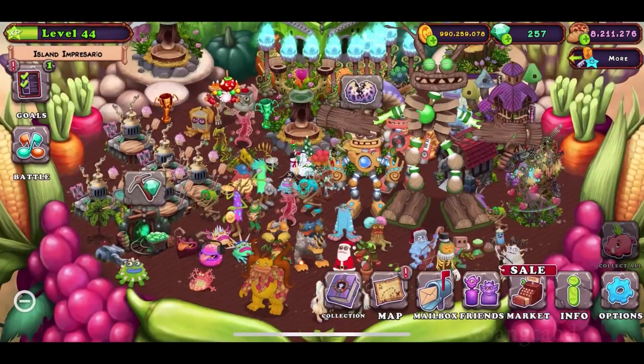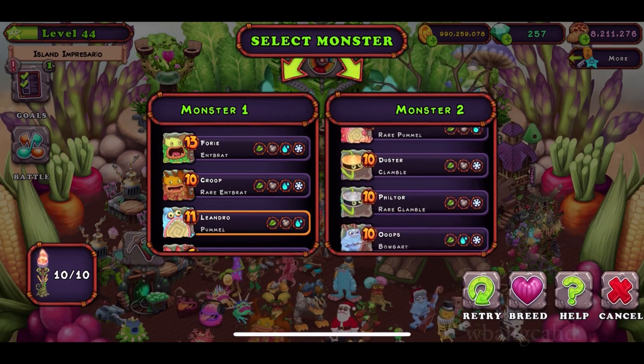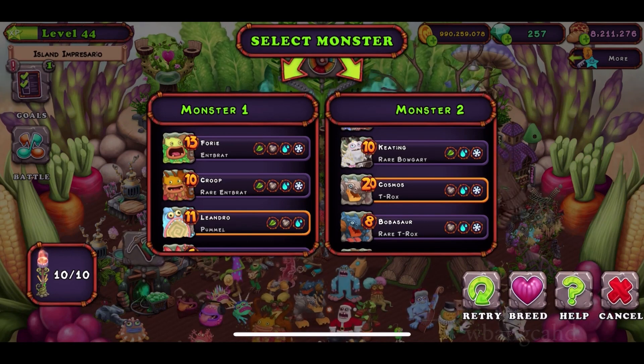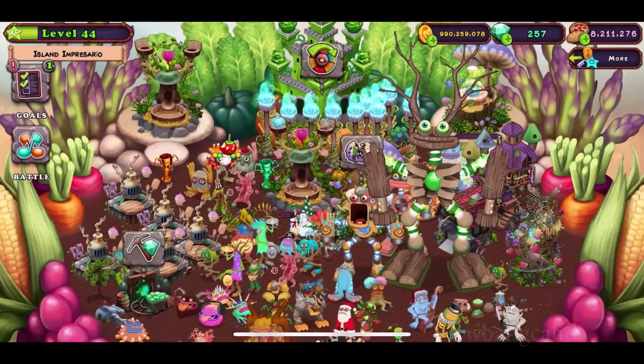I'll go over the combination right now — hopefully I get it, no guarantees, but this is the combination you need: use the Pummel and the T-Rox. Will I get it? That is a huge question. You either get it or you don't — there's no such thing as just keep on trying.